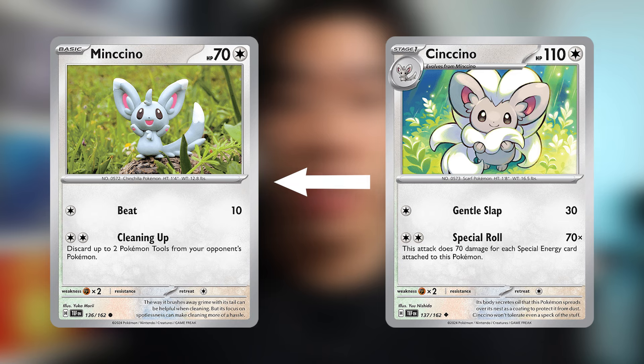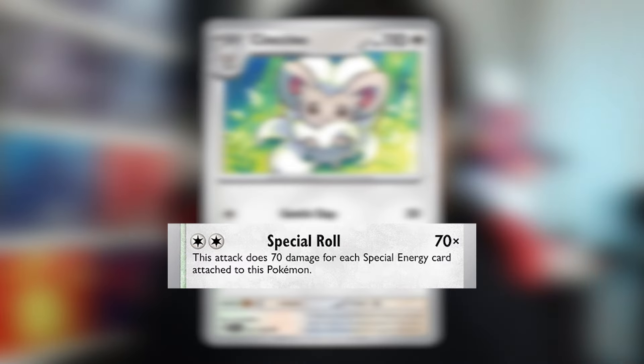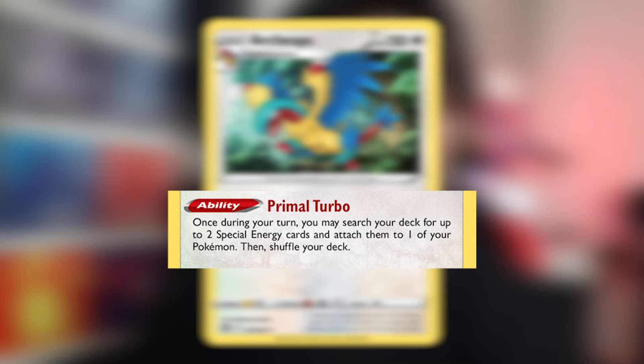Cinccino, which evolves from Mincino, is one of your primary attackers. Its second attack, Special Roll, does 70 damage for each special energy card attached to the Pokemon. This little guy can do a lot of damage for a 1-Prizer. Archeops is only here for its ability to accelerate energy into your Pokemon, though sometimes you can also use it to attack.